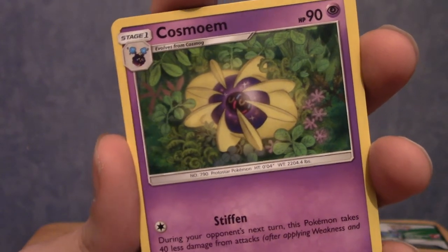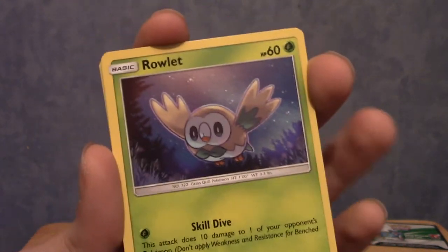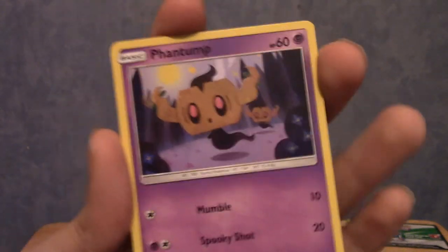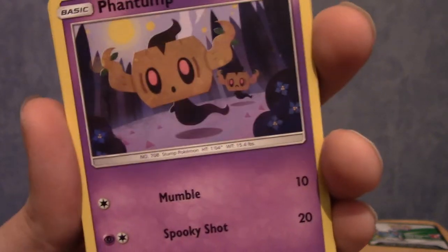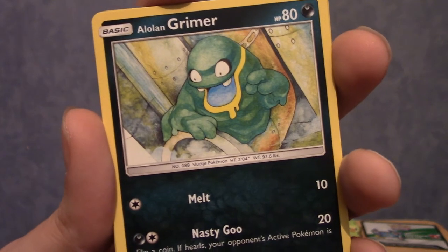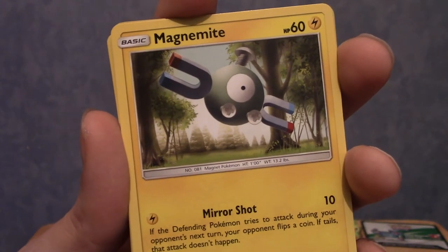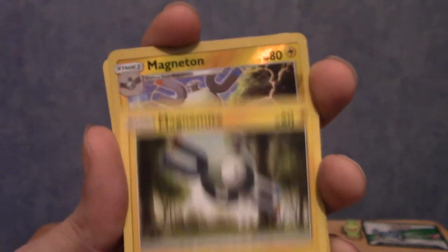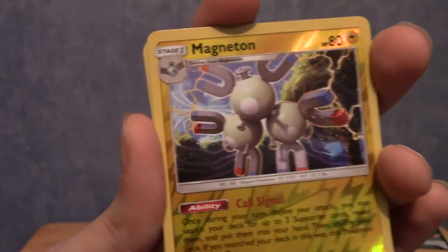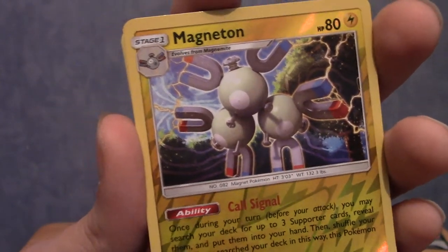We have Cosmoem — I can never remember. We got Cottonee — that's a really good fairy Pokémon. Just go with Cottonee, we don't need Flabébé all the time. We have a Rowlet, very happy — best boy from last gen. We've got a Phantump — I'm really digging the art style of that Phantump, and there's one in the background too. Those type of cards were always the best. We've got an Alolan Grimer to go with our Alolan Muk — very nice. A very 3D Magnemite in the forest, because that's where Magnemites hang out.